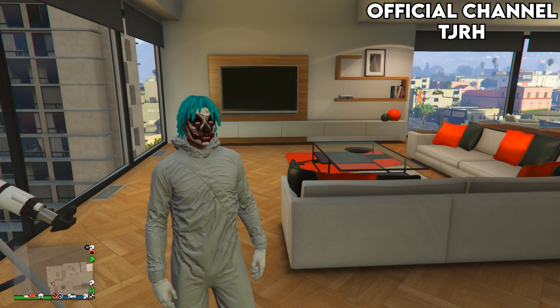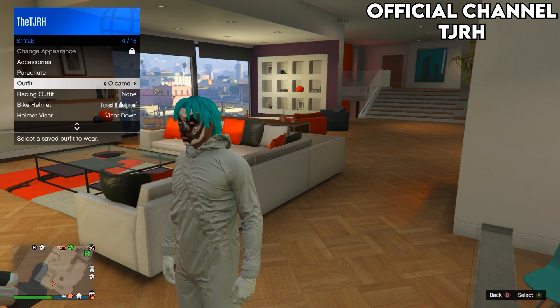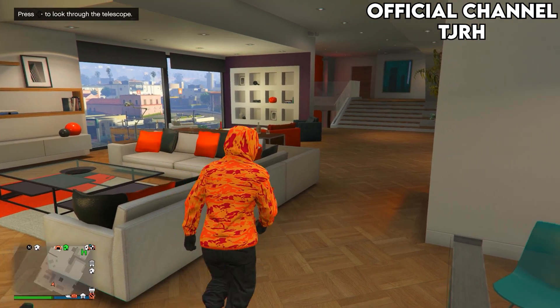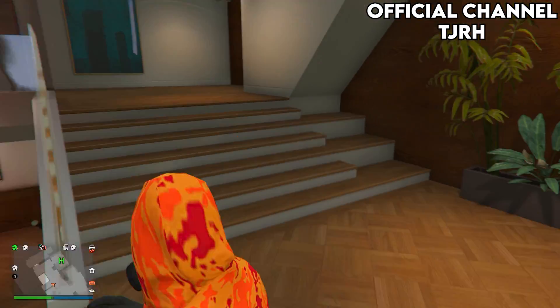Equip the outfit you just saved in the clothing store. Once you walk away, the gas mask should merge onto the outfit. Go save this outfit.